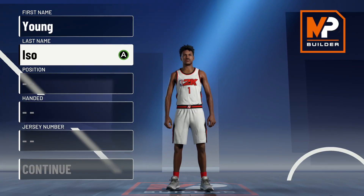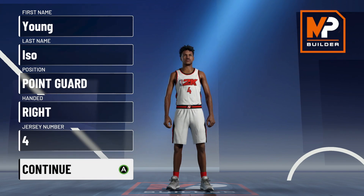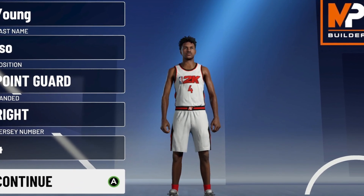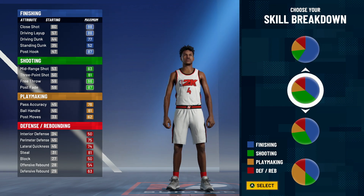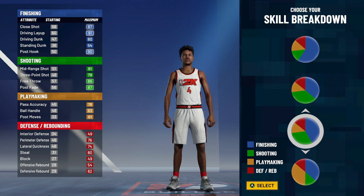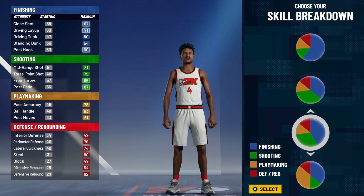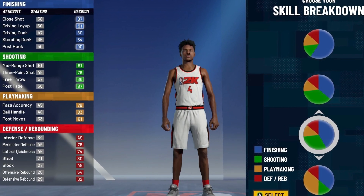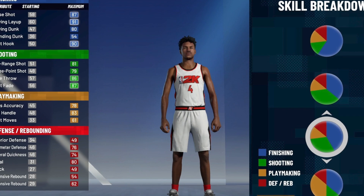First things first is going to be the position. The position you want to go with for this build is going to be point guard. If you make it at any other position, you won't be able to get dimer and floor general, so you're gonna make it at the point guard position. Next is going to be the pie chart. They have a lot of different pie charts that are very similar — you got the shooting and finishing, that's kind of how you made it last year if you wanted to make it an inside-out playmaker or offensive threat. But this year, if you want to make it that way and be able to get contact dunks, you have to go shooting and finishing, but you're only gonna get finishing Hall of Fame badges.